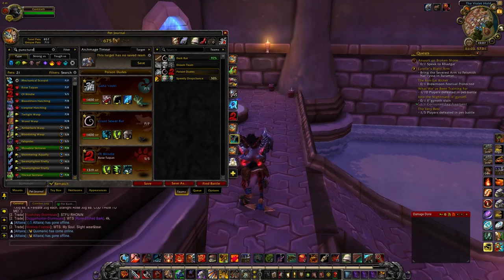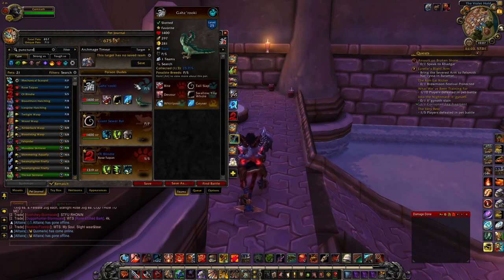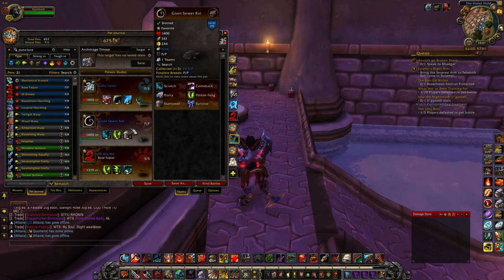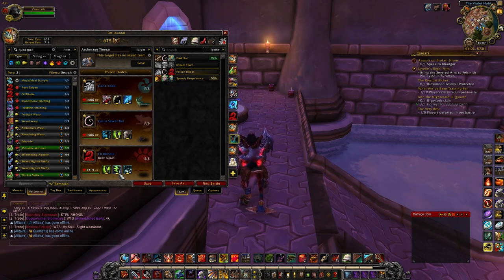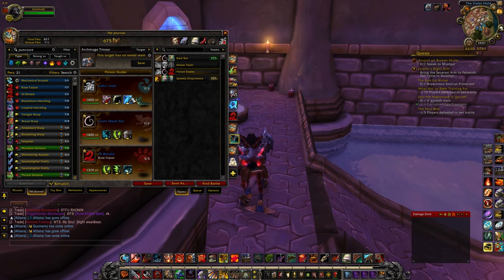Alright guys, our second team of today. I call it Poison Dudes, even though Ghazruki here does not have a poison move. So the way this team works - I already have a ridiculous amount of beast damage and nothing versus flying types. That is kind of a weakness of this team, but we're going to try it anyway.